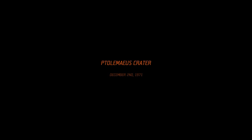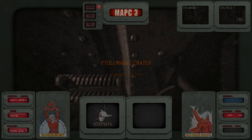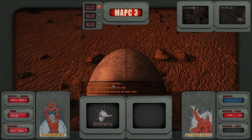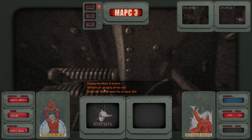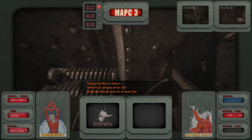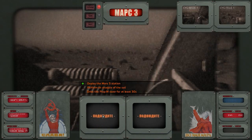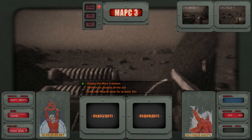We have December 2nd 1971 and we are here in our Russian Mars lander. What I have to do is deploy the Mars 3 station. So let me click on this button — this will enable the deployment of our Mars 3 station.